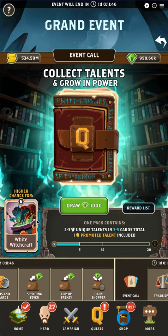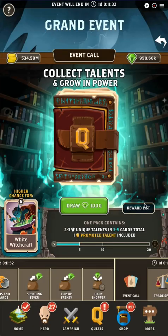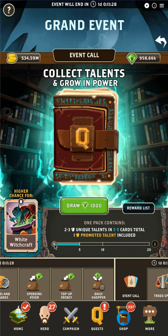This resets twice a week, and you always want to come in here. If you do not have this talent, you would like to buy a single copy. The first round starts off at 500 gems, which is a very good price to get something that is a new talent.